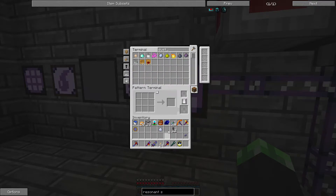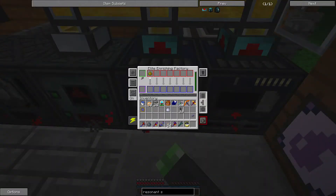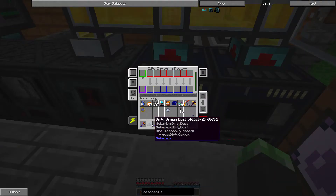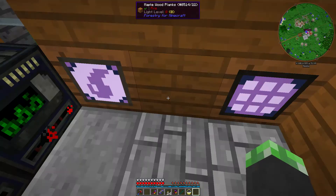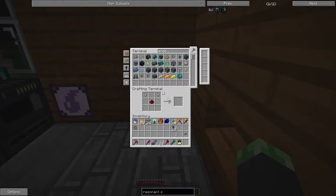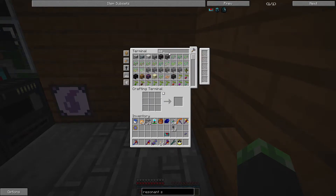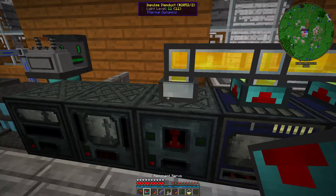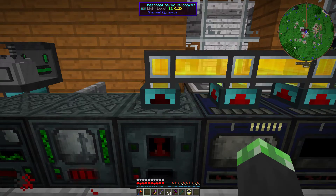Oh wait, dust. I just need to enrich this and then smelt it and we're all good. We should be getting more enderpearls now. Enderium's done - okay, fuse quartz, enderium, perfect. All right, we didn't have any more - I can just do that for later.